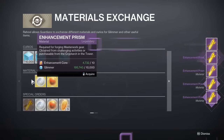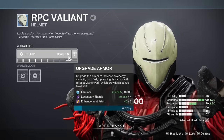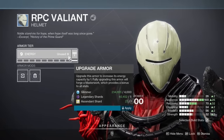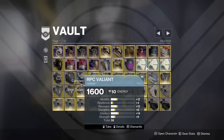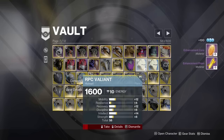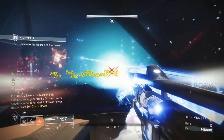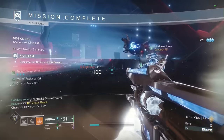You can only hold a certain amount of Masterwork materials until you reach a cap. If you're full on these materials, you can't earn any more. But what you can do is spend them to upgrade gear that you don't care about and stick it in the vault. Then when you eventually need materials again, you can dismantle that gear to get the materials back. You only get about two thirds of what you put in, but this trick is useful when it's double Nightfall drops and you have tons of materials flooding your inventory.